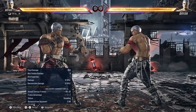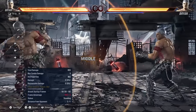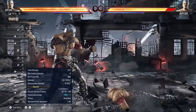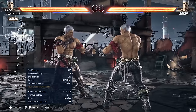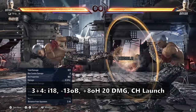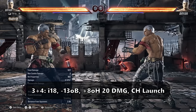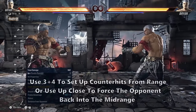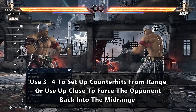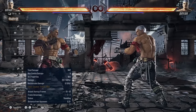3+4 is Brian's best mid-range button. It has huge range, pushes back on block to reset Brian into that advantageous mid-range position, grants a big combo on counter hit into huge damage, and is a really threatening move when trying to close in on Brian. It is i18 and minus 13 on block, but with pushback it will realistically never be punished, only in very niche situations. On hit it grants plus 8 and 20 damage, and on counter hit you get a huge combo. This is one of the things that makes his keep out so effective and makes him a really scary character to play against, especially in the mid-range.